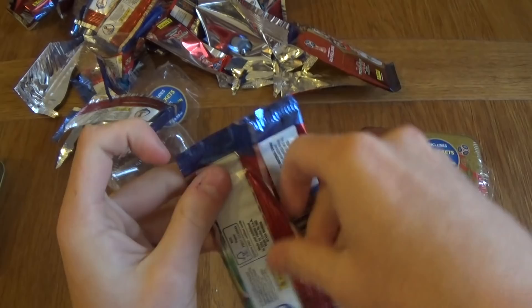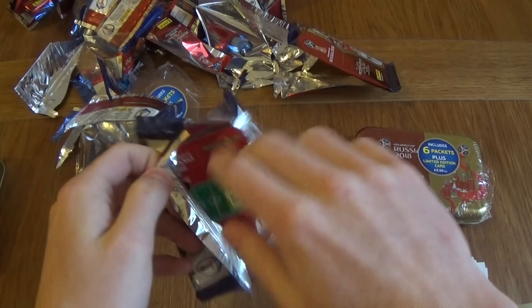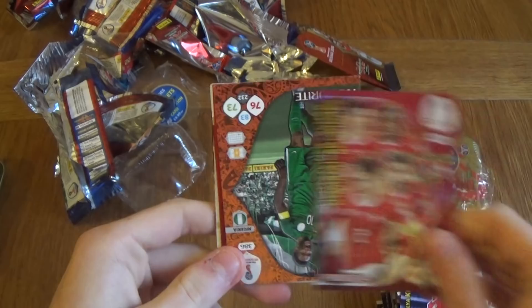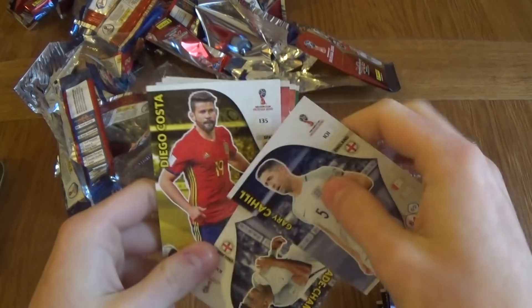We've got a Switzerland Powerful. Forlichten, Asshar, Giroud, and Rodriguez for Switzerland. We've got John Obi Mikel, Nigeria fan's favourite. Two England cards — Chamberlain and Gary Cahill. Diego Costa. Reyes, Sobe, and Taremi.